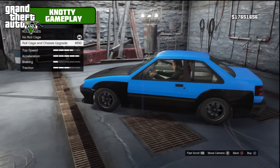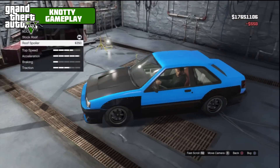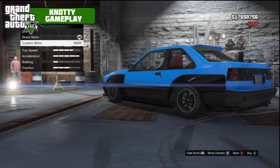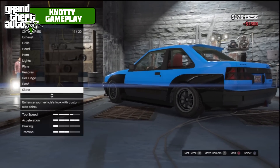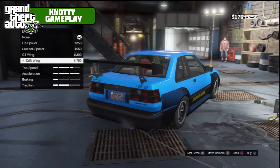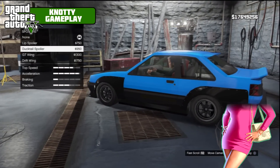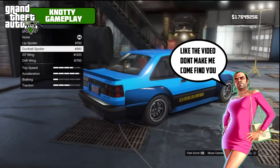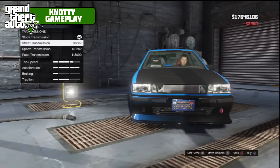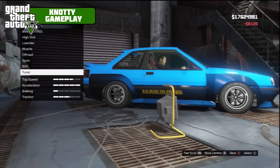Roll cage and chassis upgrade obviously — you get the roll cage inside and it changes your driver's seat to a bucket seat. For the roof we've got a roof spoiler which is like a little back wing — quite nice, first car I've actually seen with that. For skirts and spoiler we've got lip spoiler, ducktail spoiler, GT wing, or drift wing. The ducktail spoiler goes better with the lip spoiler, so we'll take that. Also adding competition suspension and race transmission.